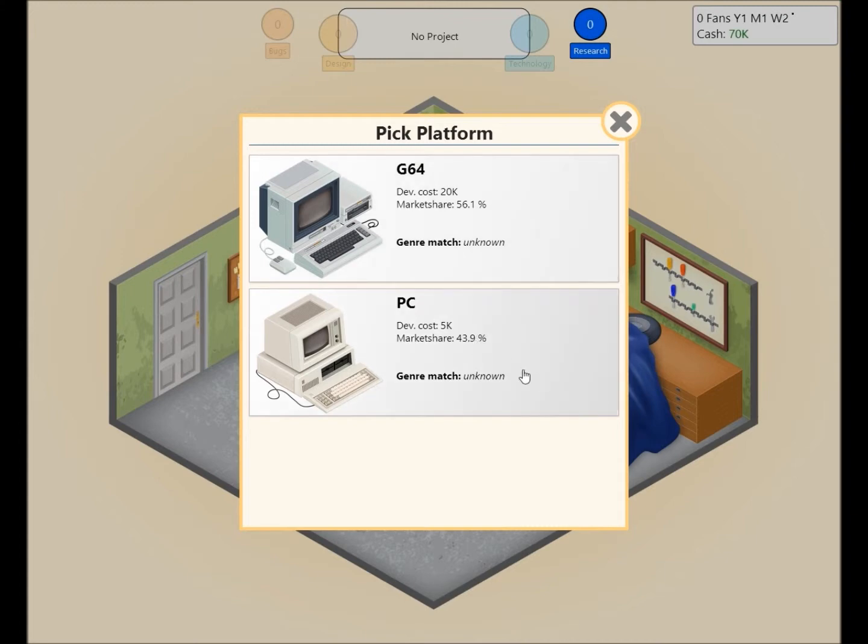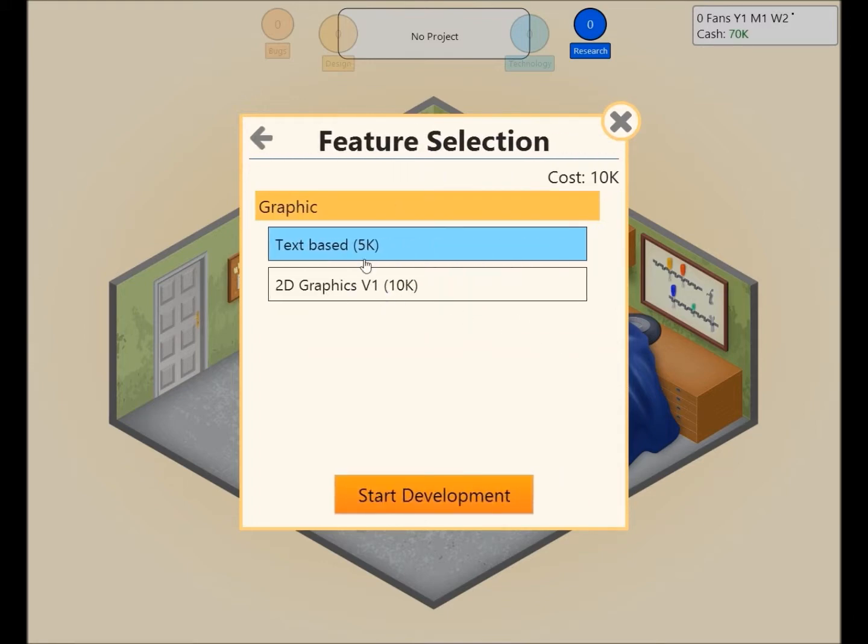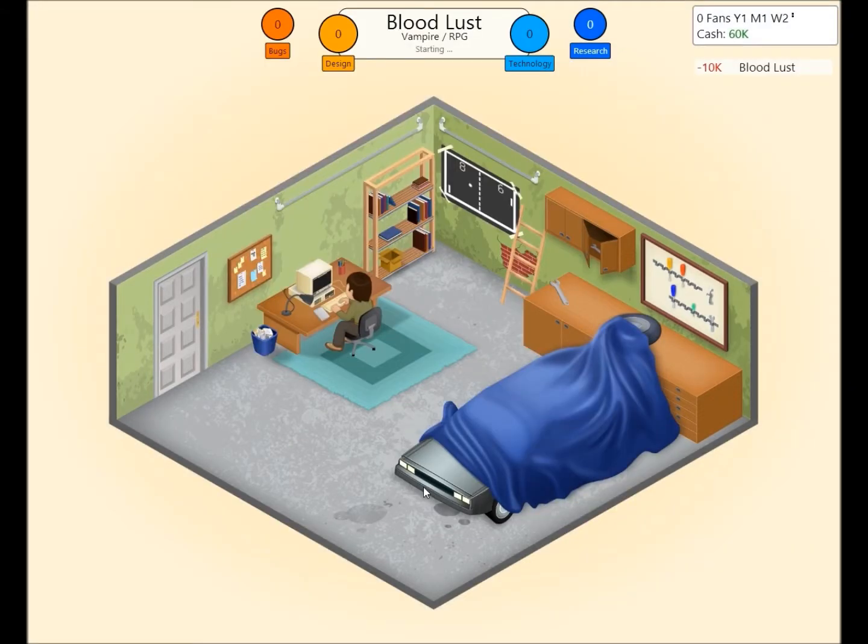I'm going to develop the cheapest game possible so we can crank out the next game without fear of anything. So we're going to go text-based and start.